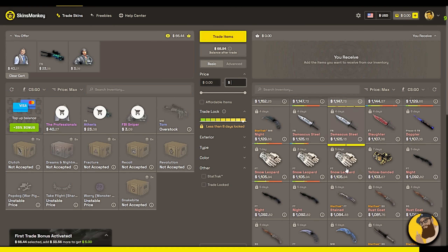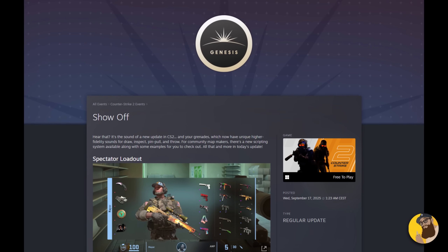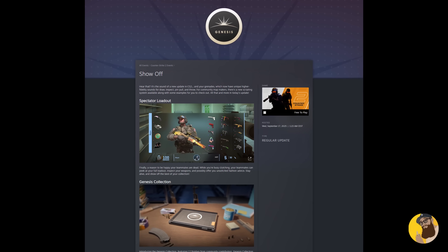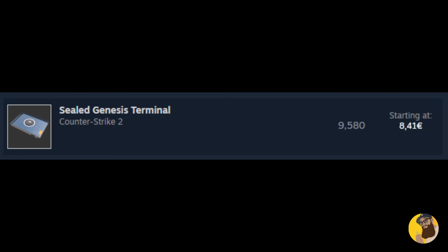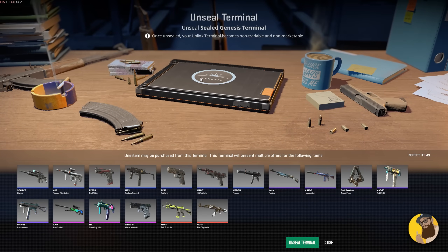Visit my link down below to get to Skins Monkey. The Show Off update introduced the Genesis Collection, which you'll sometimes get in your weekly drops, or you can buy them from people selling them on the Steam Market right now. Inside one of these is a collection of 17 skins, without the yellow items such as knives.